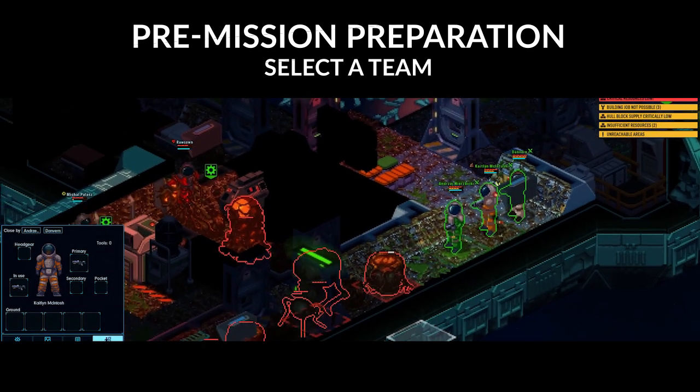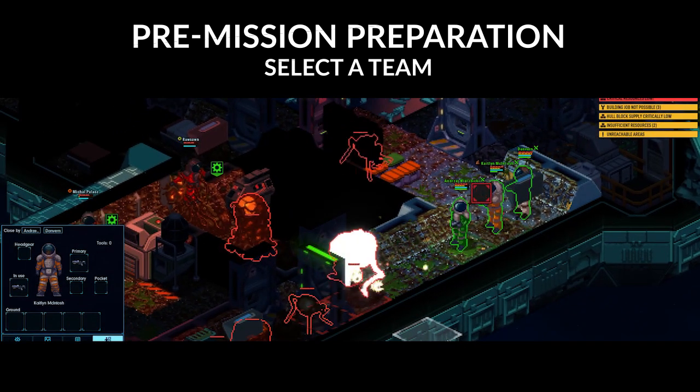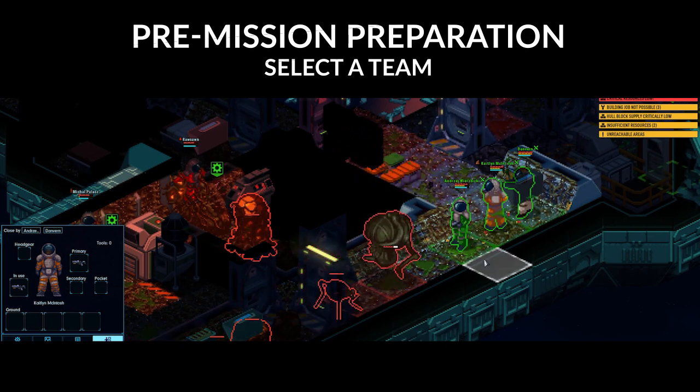Now that we've identified our target, prepare an away team for exploring the derelict, likely filled with hostiles. To do this, we're going to select a team, arm them, and board the derelict. Select one to four crew members with higher weapon skills. With more than one shuttle, you can bring five to eight away team members, but it's likely not needed.